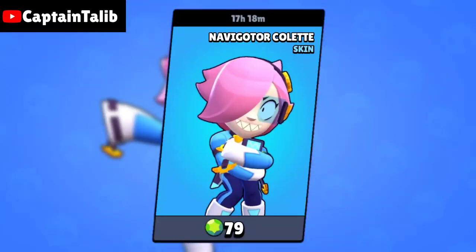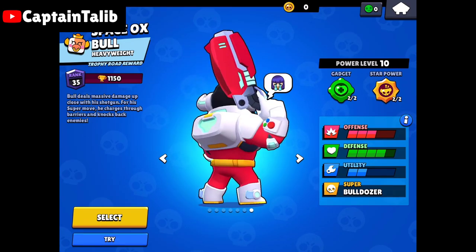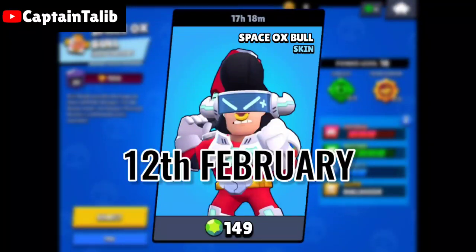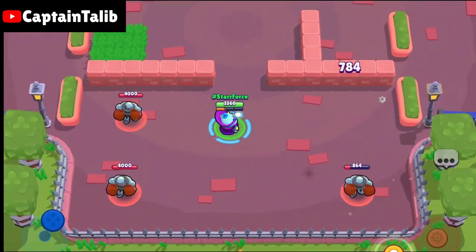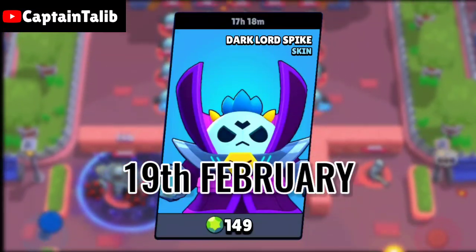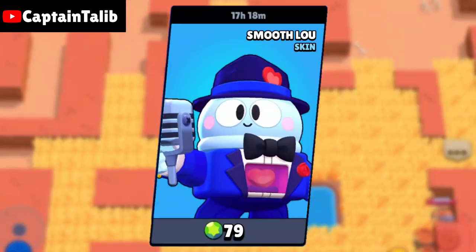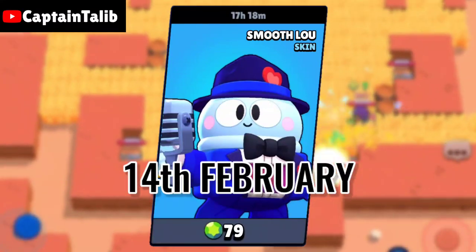After that we have Navigator Collad, this is going to cost 79 gems and it's going to release on the 5th of February. Now we have Space Oxbowl: price 149 gems, release date 12th of February. Dark Lord Spike, one of the most liked skins in this update, costs 149 gems with a release date of 19th of February. And last, Smooth Blue: price 79 gems, releasing on 14th of February.